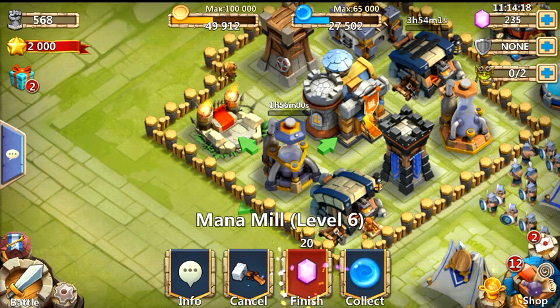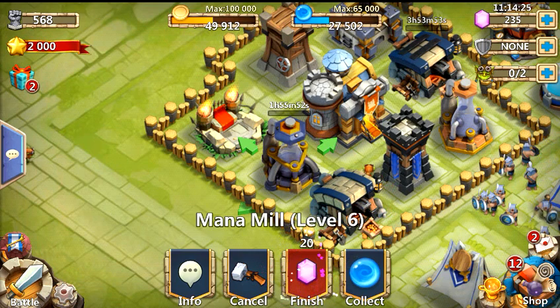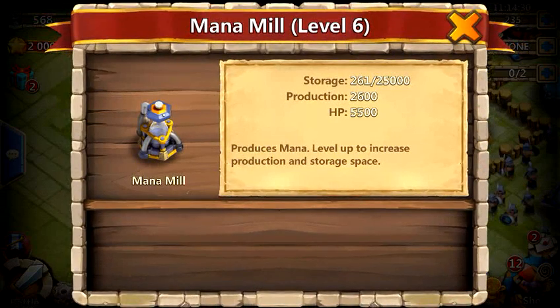If you're a new player and you're wondering when you'll get to level six mana mill, you can get there very, very quickly while working on defense. As you can see, level six to level seven only takes two hours.